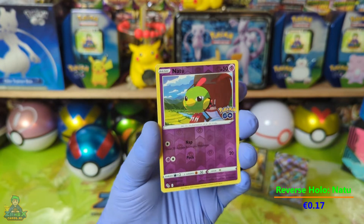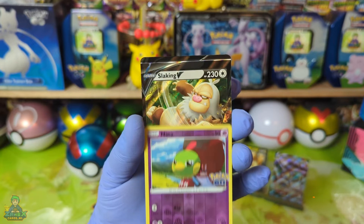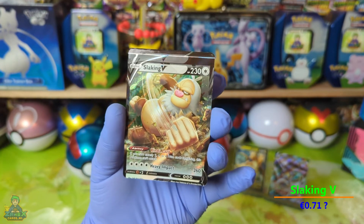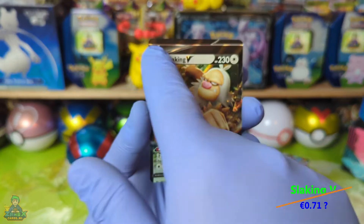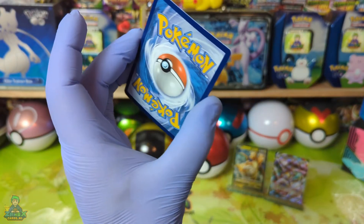Natu Reverse Holo. De laatste kaart jongens — een hele misknipte Slaking. De hele onderkant is hier weg en die heb je hier veel te veel hierboven. Jongens, jongens, jongens, dit is echt een misknip eerste klas.